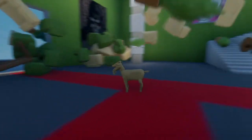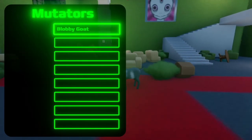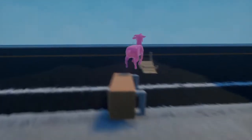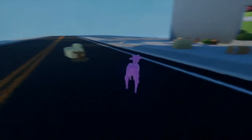And the last one is Blobby Goat. This is a very simple one — it makes you shiny and pink, and it makes it so you slide everywhere. That's the only attribute of this goat. I just thought that'd be a fun idea, so we have a sliding one.